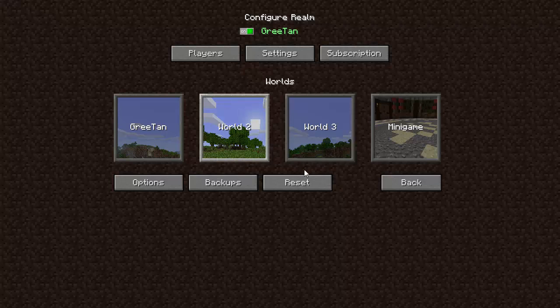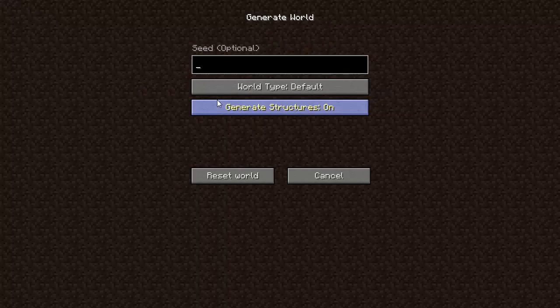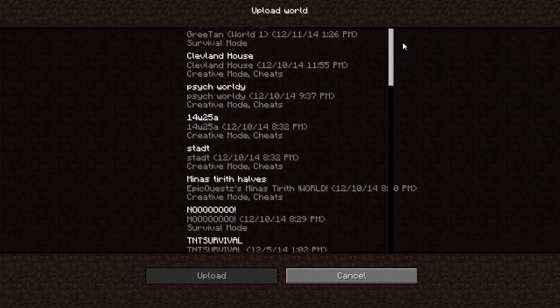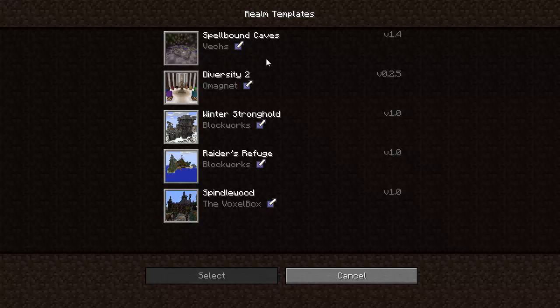If I do Reset, it says this will delete your realm's current world. I can either generate a new world, or I can choose a world to upload from my single-player worlds, which I have a few. I can also do a World Template — I think Mojang gives you a bunch of preset ones you can use to start off playing.